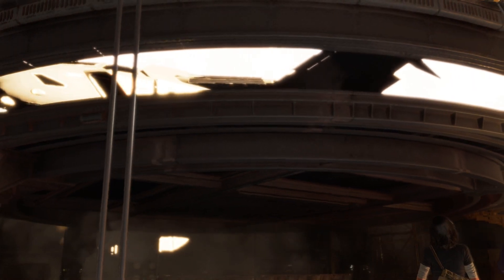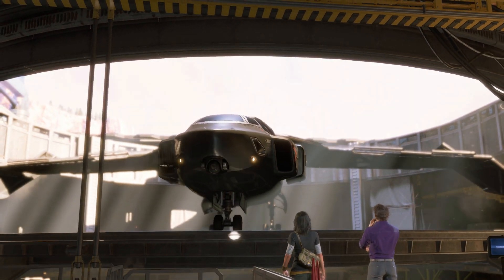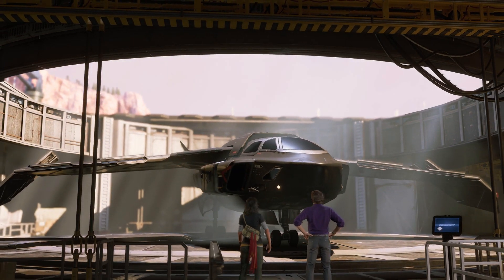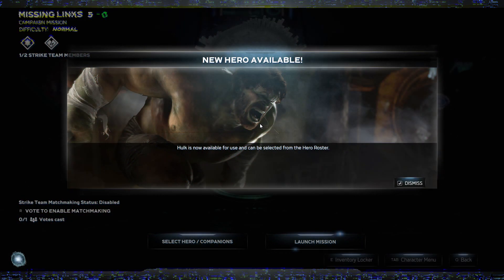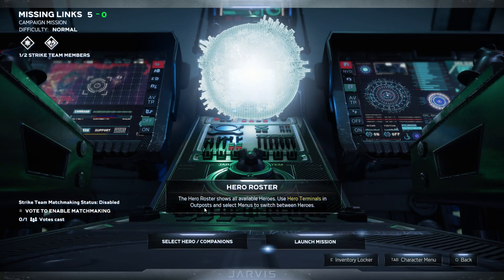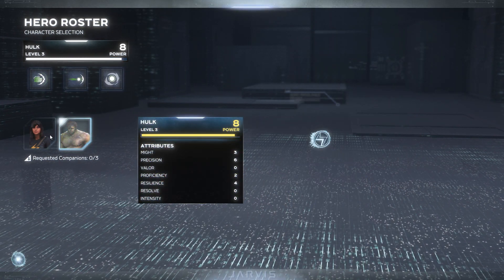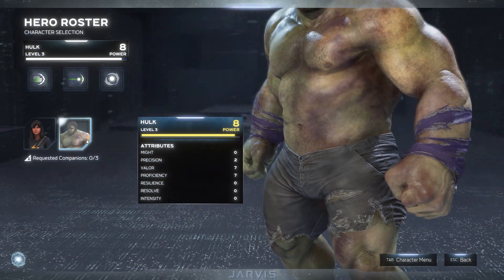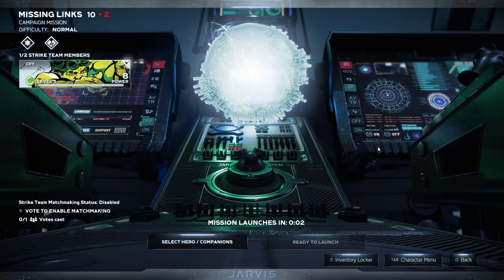Did you know this was here the entire time? Ha, absolutely not, I swear. I think you just wanted to go on a road trip in your RV. Ha ha, no. New hero available — Hawkeye is now available for use and can be selected from the hero roster. Zero out of three — well, I can grab Hulk then. He's the only one we got now. Launch the mission!